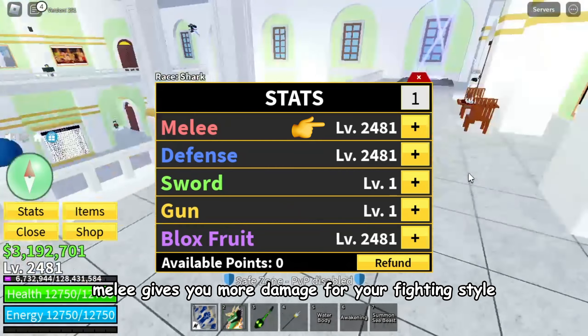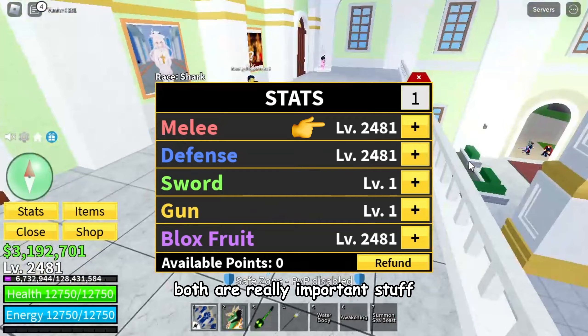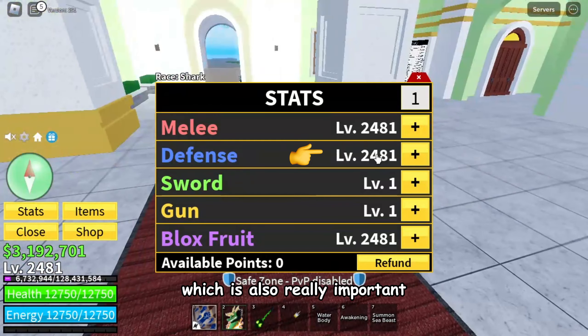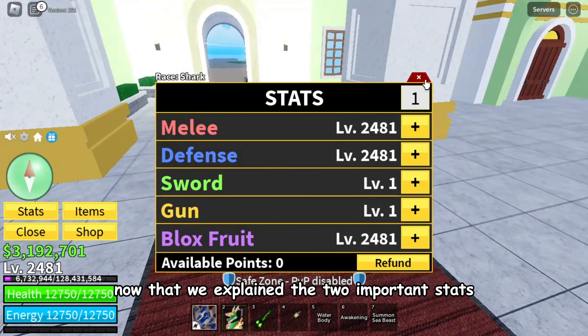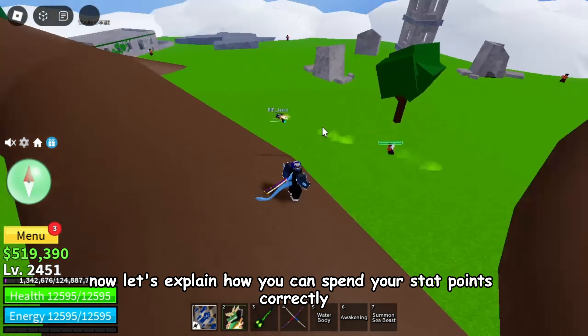Melee gives you more damage for your fighting style and also gives you more energy — both really important, so you need to have some points into melee. The defense stat just gives you more HP, which is also really important if you die a lot from NPCs and need more survivability. Now that we've explained the 2 important stats, let's explain how you can spend your stat points correctly.